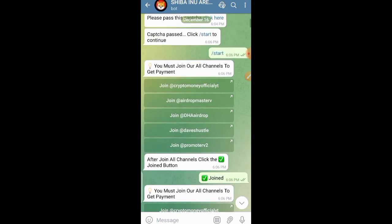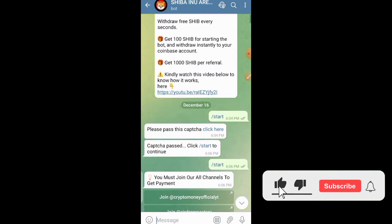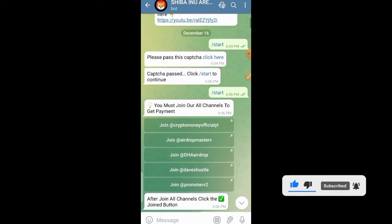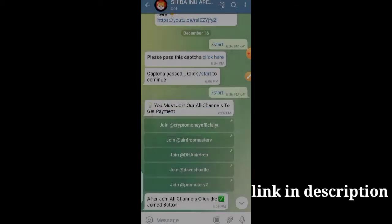First thing first — when you click on the link in the description to sign up, you are going to see an introduction. After the introduction, the next thing you want to do is fill out the captcha. For every new user you need to fill out this captcha, so let's open it up right now.